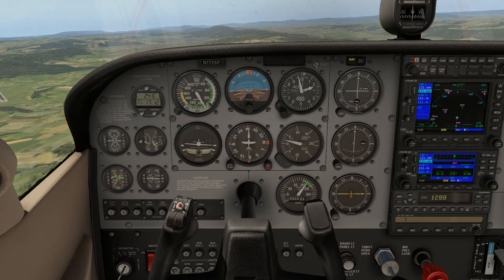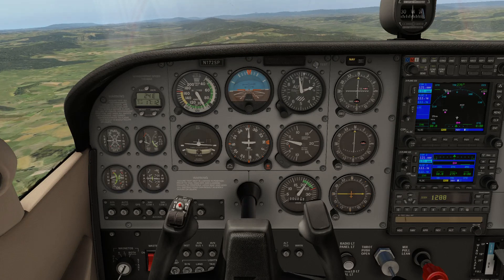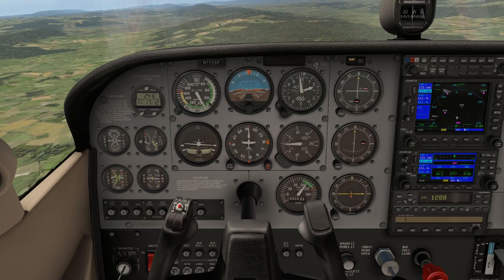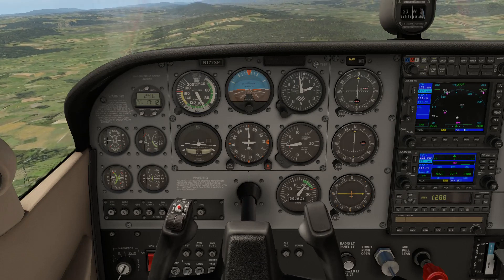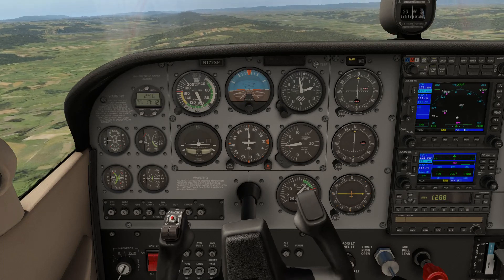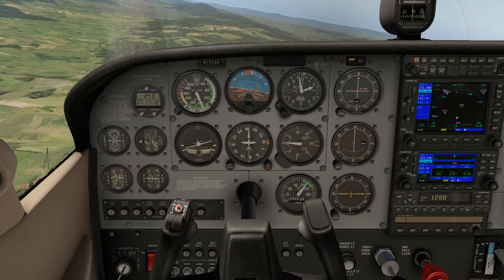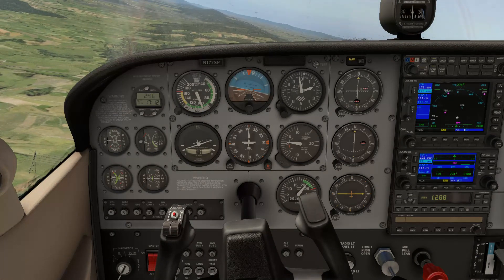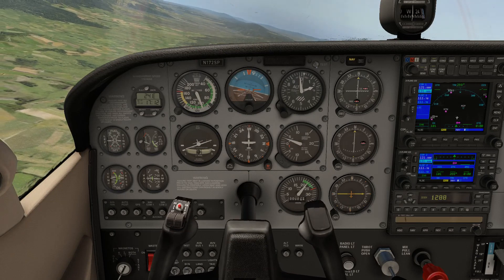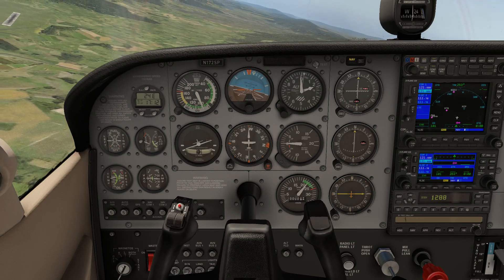I'll go ahead and make a nice standard rate turn toward the south. Give myself a little bit of nose-down trim — in the simulator it's electric, but in reality it isn't really even an option on the Cessnas, and their trim systems are so sloppy anyway. So I'm going to roll in my bank here. Remember our rule of thumb: either 15% of your speed, or 10% of your speed plus 5. Since we're going right about 100 knots, they both work out to be about the same — around 15 degrees of bank — which is approximately what I have here for my standard rate turn.